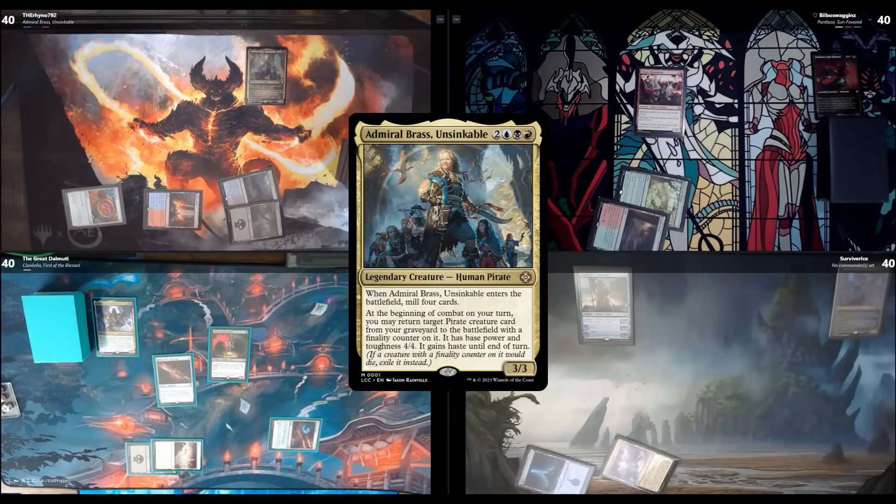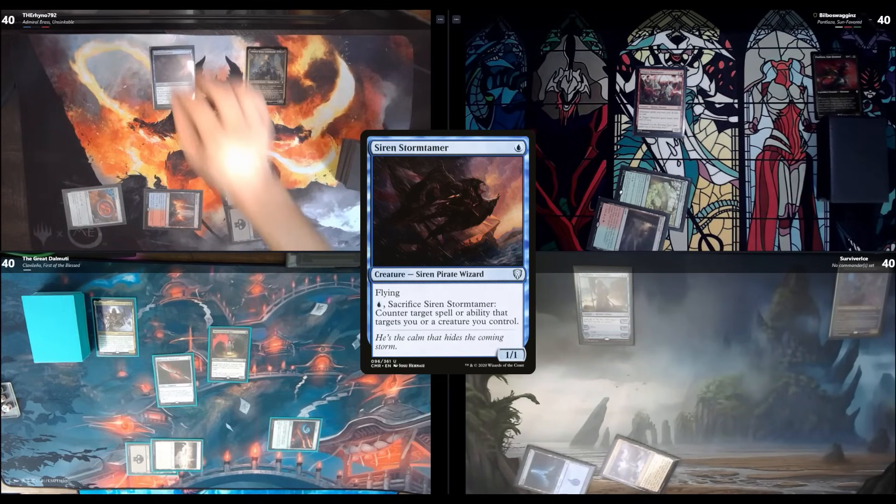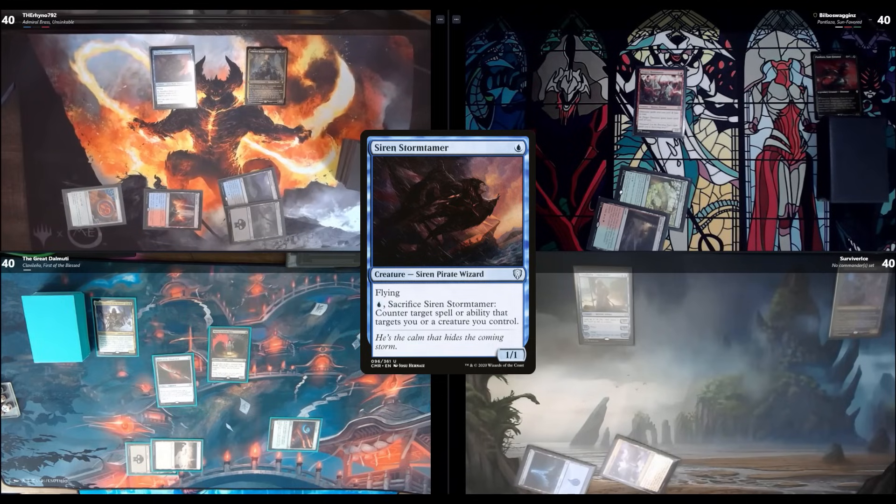Well that wasn't great — no pirates in the mill. Wait, I did get a pirate: Siren Storm Tamer. So I'll move to combat. That Siren Storm Tamer is a 4/4 now? Yeah, a 4/4 flyer.